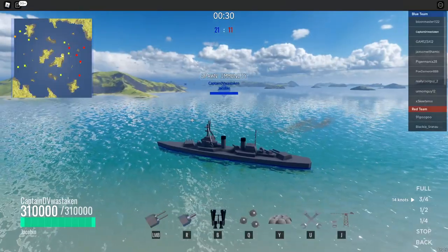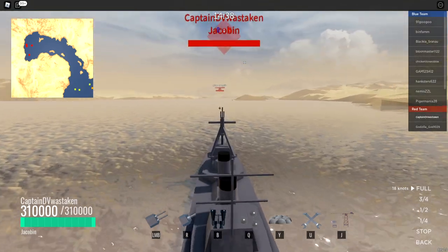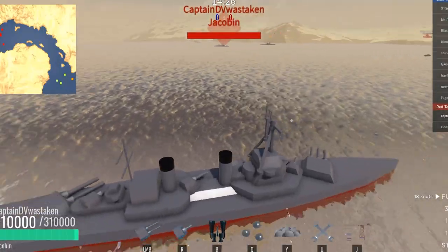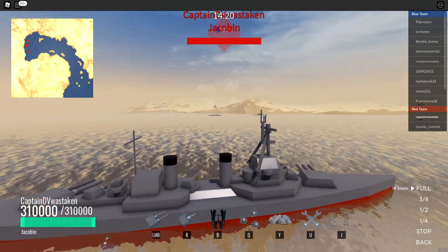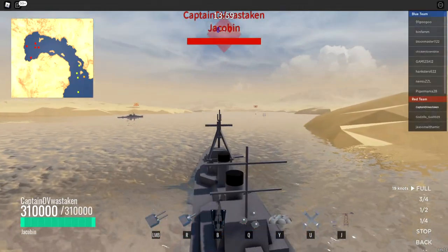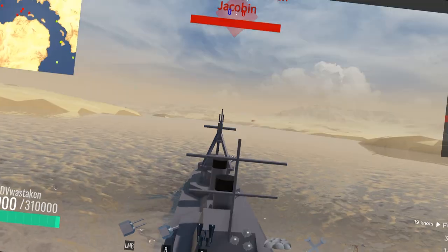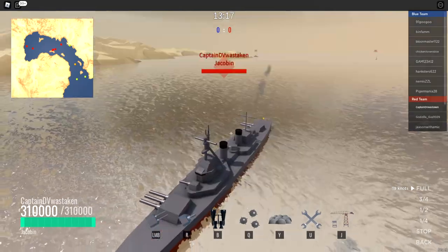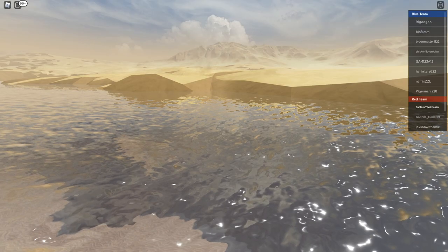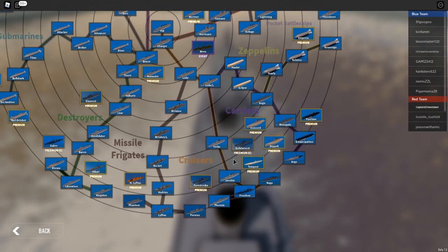We're in the Jacobin now. It has three turrets — triple in the front, double in the back, and you can shoot all of them at once. It has 310,000 armor, still a little squishy. It's a bit faster than the Irby, which goes 17 knots. Dropping mines since there are submarines around. We did get worked by a submarine, but hopefully the mines will get them. Overall I didn't get to play it much.